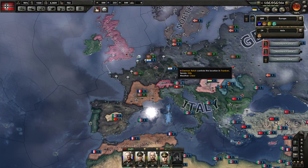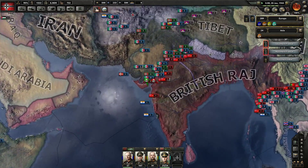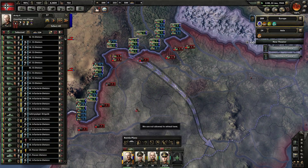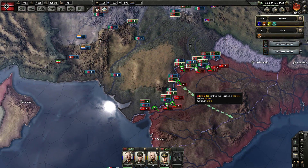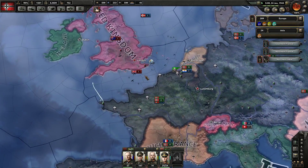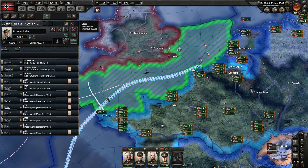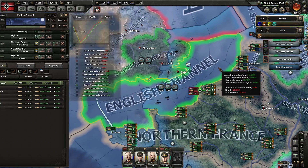Hello everybody and welcome, this is Adrian. Thank you so much for joining me today. Let's play some Hearts of Iron 4 in our Germany campaign. We're about to defeat the British Raj — things are going pretty well. We're going to finish up with the British Raj, destroy them, and we're preparing for an invasion of the United Kingdom. We've already achieved naval and air supremacy over the channel.